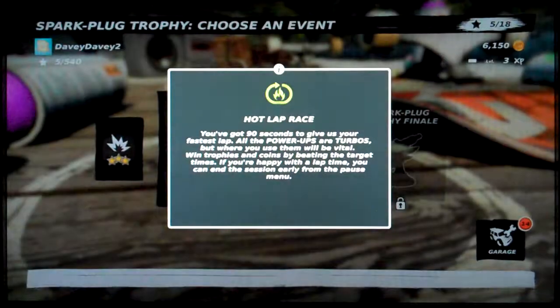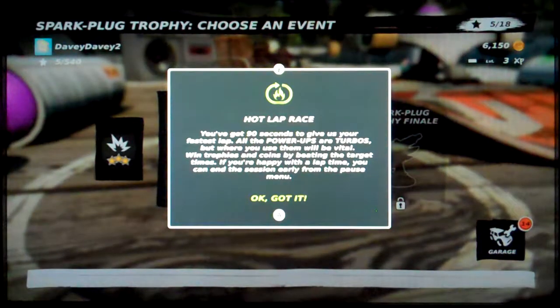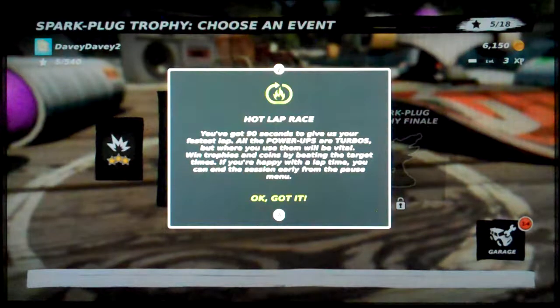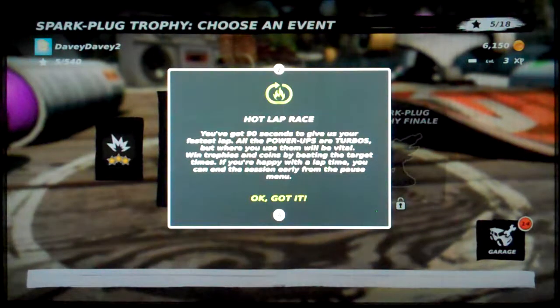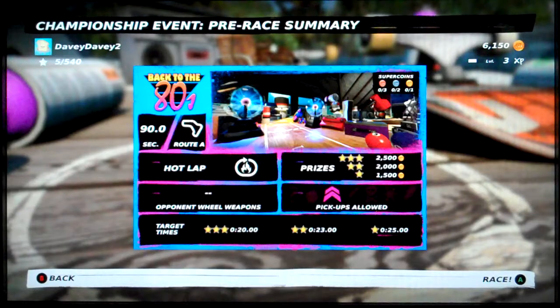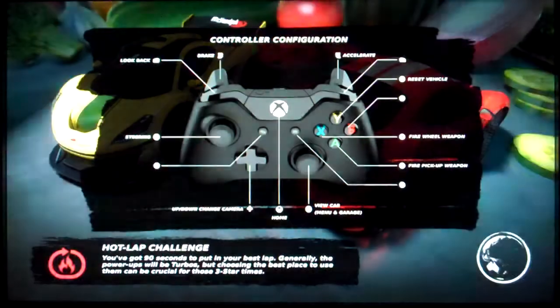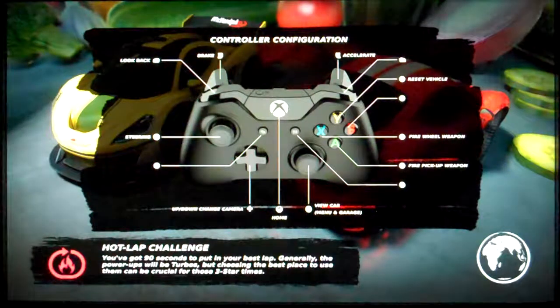Now this is your hot lap, Davey. You've got 90 seconds to give us your fastest lap. All the power-ups are turbos, like previous, but where you use them will be vital. Win trophies and coins by beating the target times. If you're happy with a lap time, you can end the session early. To save time, I will do that — if I get 25 seconds, I'm done. Batteries are halfway after all, and I kind of want to see more of this game.